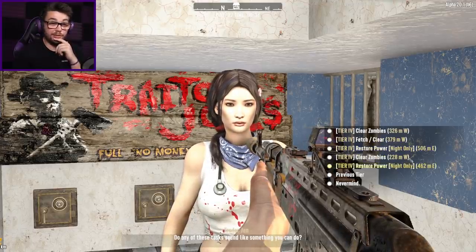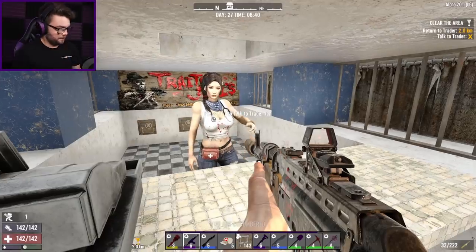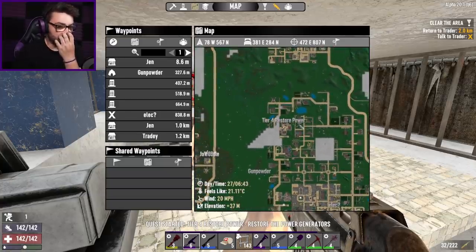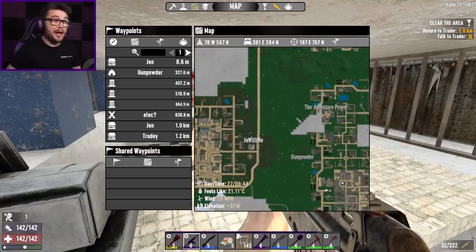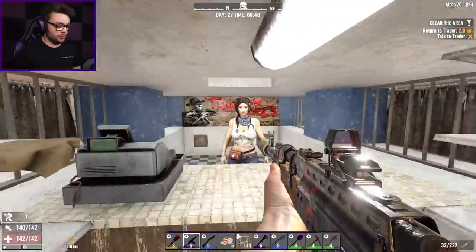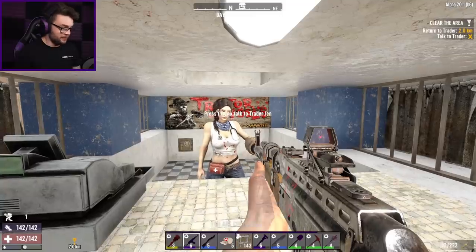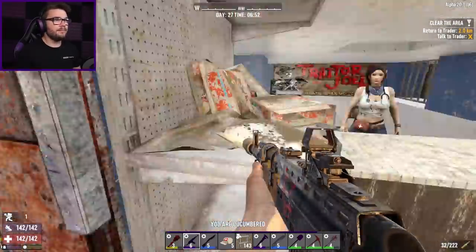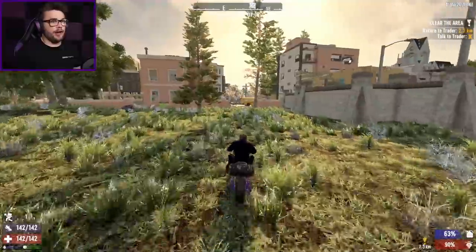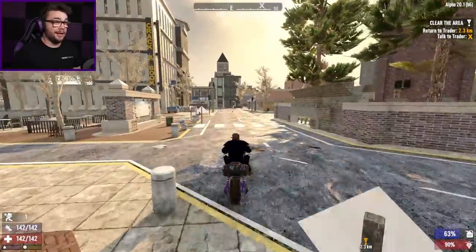What have you got? Fetch and clear to the west, not very far away. Another restore power in my hometown. Housing development. That is another restore power, and I don't recognize the pale idol — but that could be an interesting endeavor. Although, it's horde night tomorrow night, so I probably shouldn't be doing anything too outrageous. Jen, I appreciate the offer, but nah. Give me the nice close fetch and clear. Oh, it's the restaurant again? Then no. I won't take a quest at all then. It's always a gamble when you go trading quests in — I rolled the dice and I got snake eyes.